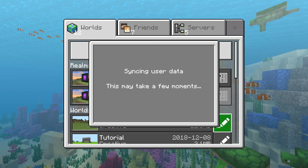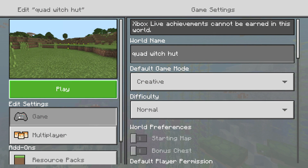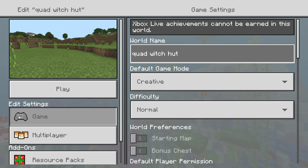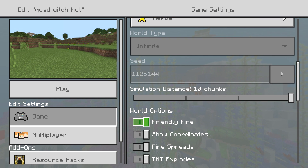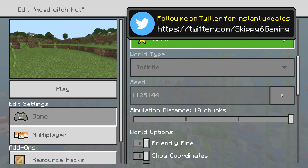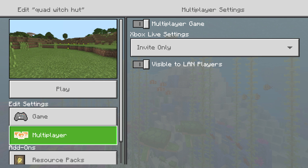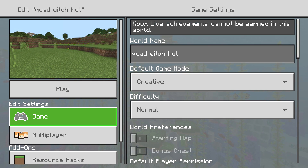I went in, I looked, and I was like 'oh my gosh.' You don't really have to worry about the seed too much because I think this is for redstone dudes who are probably going to want to pull something off. I'm not sure that all four huts are in render distance on Bedrock Edition, but definitely something can happen. The seed is very easy — 1125144. Leave everything else the way it is, infinite world type, all that jazz.